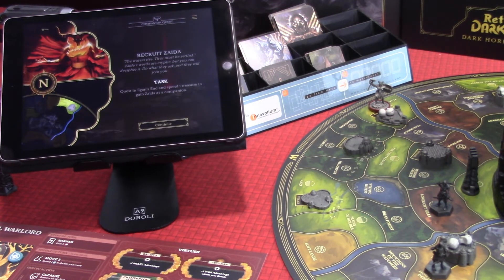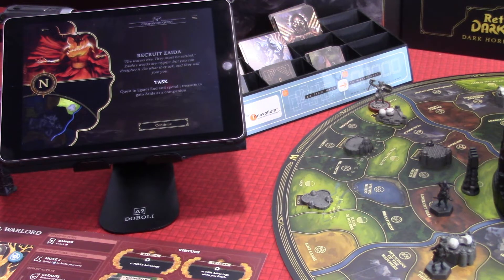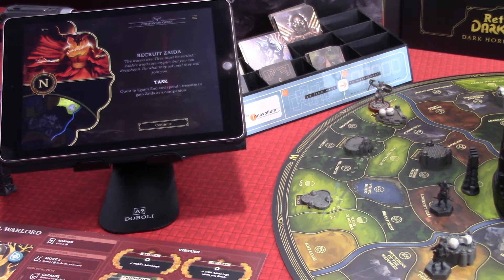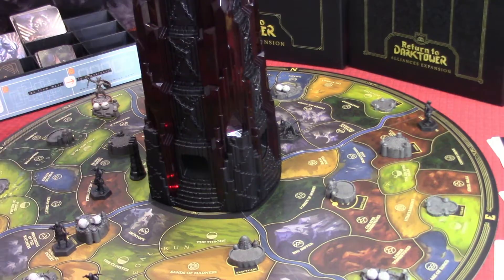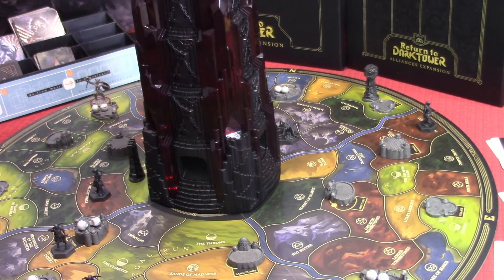Recruit Zyda! Zyda is really cool — we do want to recruit Zyda. Zyda is a Nefrit who gives us stuff. The waters rise and must be settled. Zyda's words are cryptic, but you can decipher it: do what they ask and they will join you. Quest in Egan's End and spend one treasure to gain Zyda as a companion. We already have some treasures, so we can definitely do that. The symbol goes up in the north at Egan's End — not too far. Our Spymaster can get there quickly.